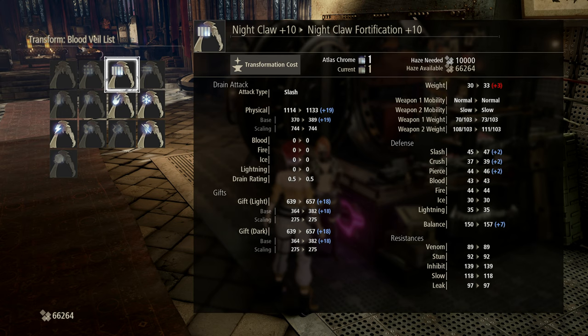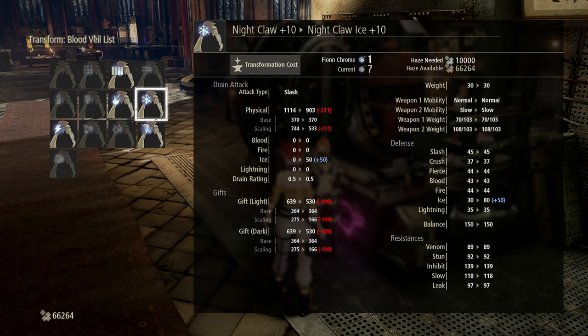You can do very similar things with the Blood Veils as well, boosting drain power, defence stats, and gifts, with each Chrome having a similar effect. The Atlas Chrome boosts drain attack power, defence stats, and gift power, but at the expense of weight. The Fion Chrome boosts ice attack power and improves resistance, but it's probably not worth it, to be honest.